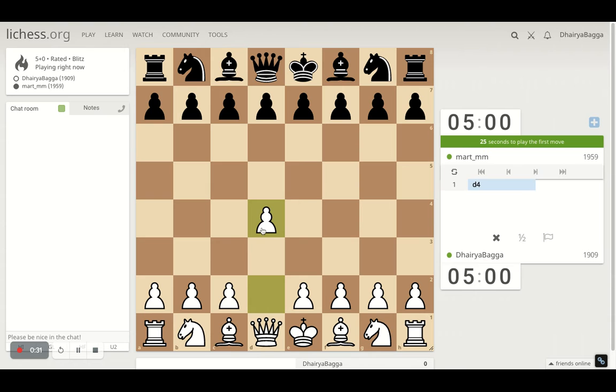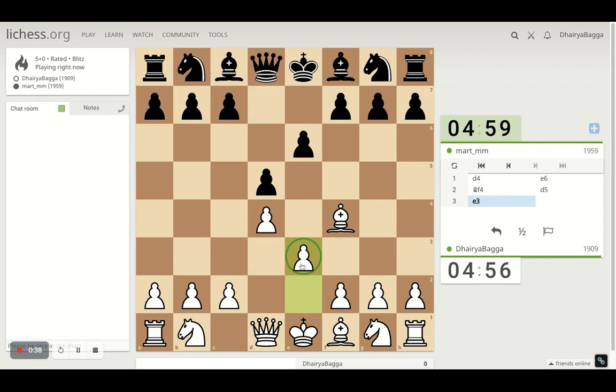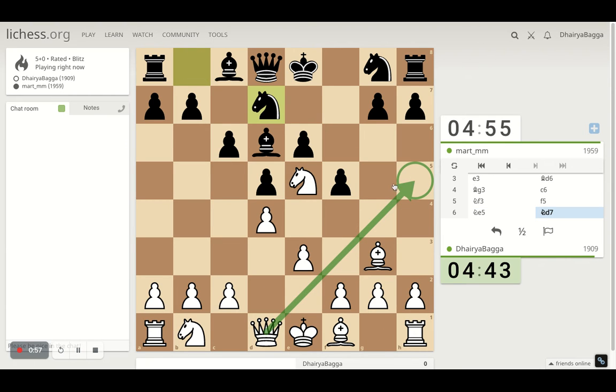Got the white pieces. Playing the London System setup which starts with d4, bishop on f4, pawn on e3, develop the knight. Offering a bishop exchange — I'll just bring my bishop backwards, offering him to take, which he denies. Now developing my pieces. I can certainly move the knight here, which opens up some possibilities of a queen check.